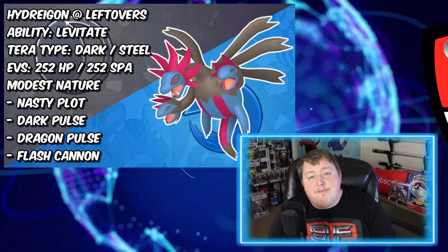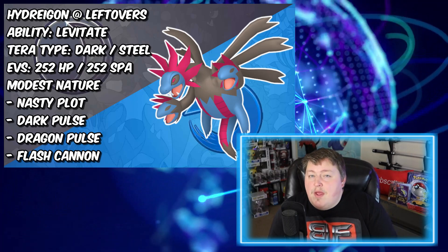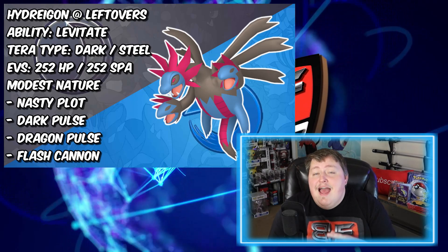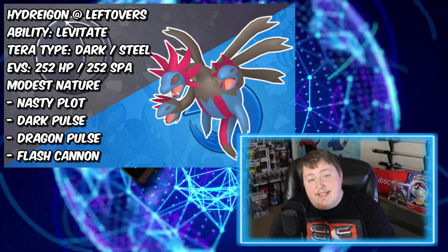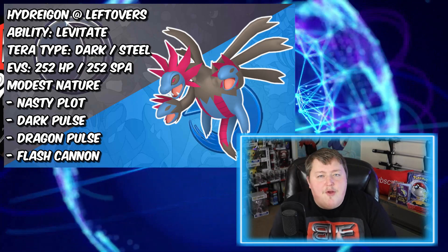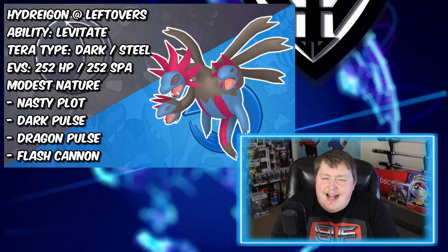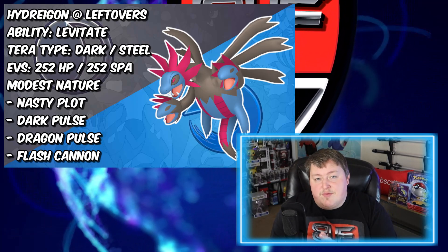As for our attacks, we have Nasty Plot with Dragon Pulse and Dark Pulse. We have Nasty Plot to give us plus two Special Attack, and then our dual STABs to do a lot of neutral damage to a lot of things — and if we have the opportunity for super effective damage, it's going to be amazing. For the final move, I went with Flash Cannon. If you're not crazy about it there are other options, but I think it's solid, and if you do run into a Fairy type Pokemon, you're going to be able to take it out pretty easily.